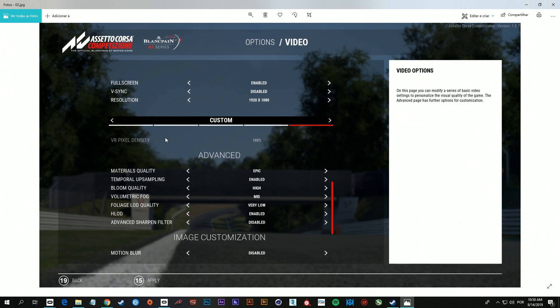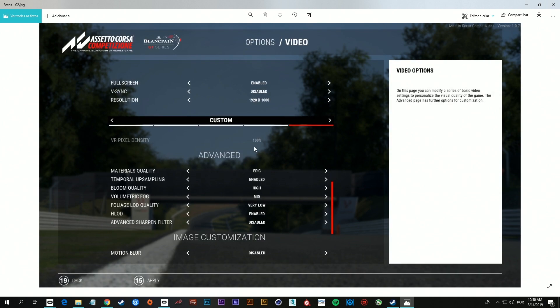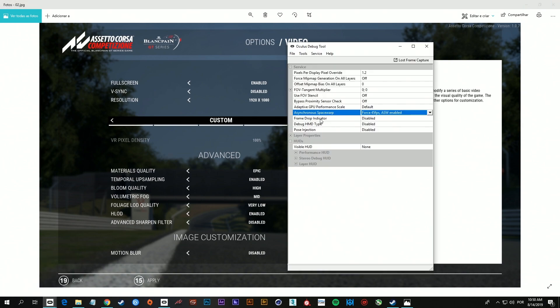As you can see here, when you drop the resolution scale to 80 or under 100, the game does not allow you to increase the VR pixel density. That's why I forced it to 1.2 in the debug tool.